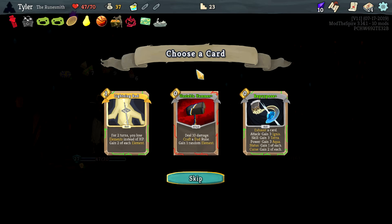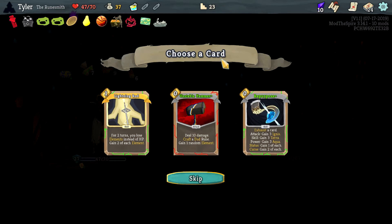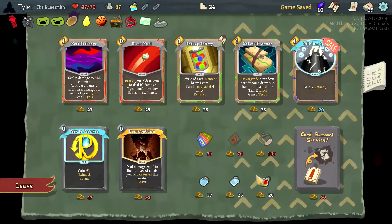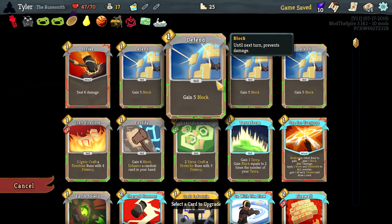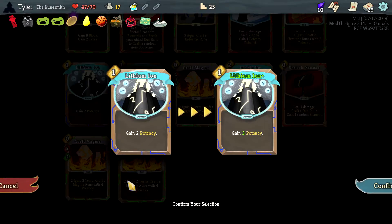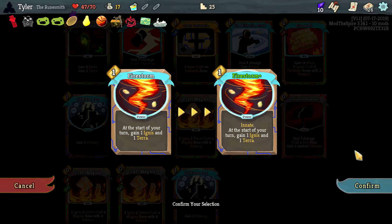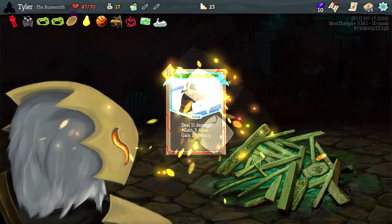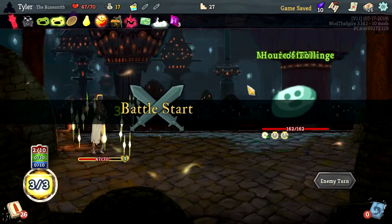I feel like we want to keep crafting dud runes. I don't know what to do. I'm going to take another potency as well — I feel like there is room for just giving a billion potency in this run. Let's make that Innate maybe. I actually think this upgrades better for the three Aqua, because then we can immediately get ourselves enough temp HP.